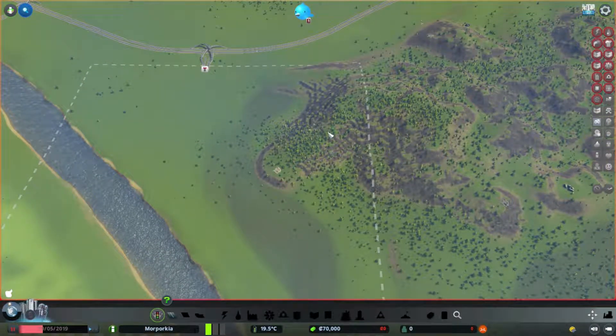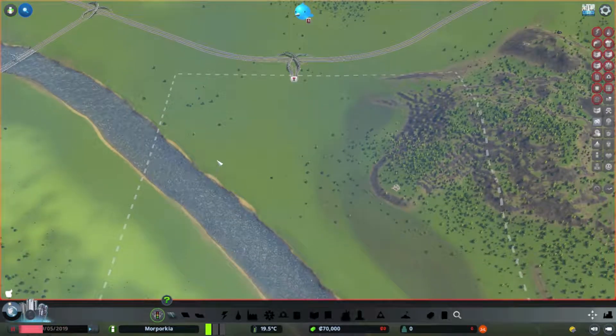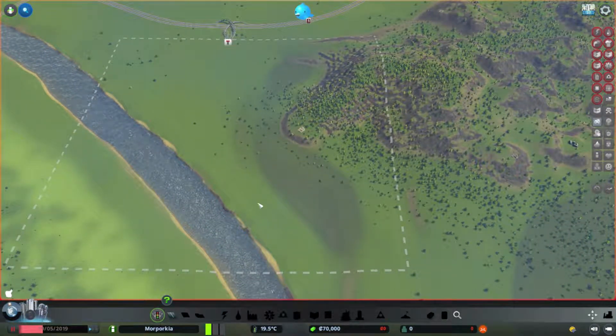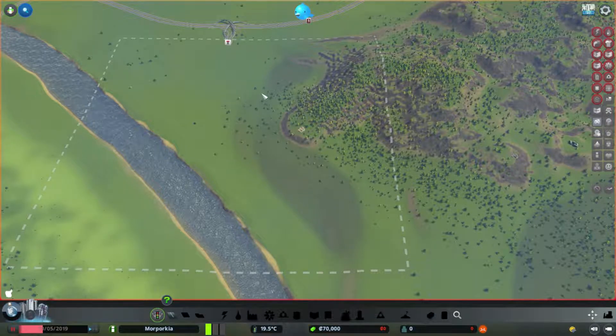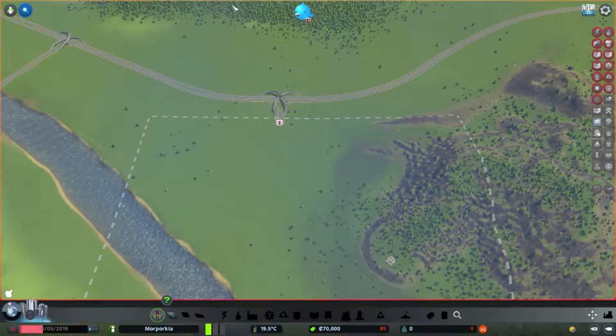For the time being it's probably going to be more power initially. Probably going to have industry over here until I can shift it up there. Commercial will be in with the residential at first, until I can rework it all and get that shifted out there with transport links under roads, so they don't have to go onto the junction just to go across.